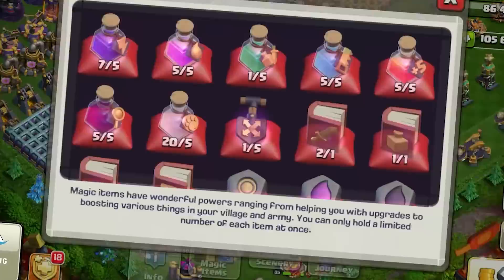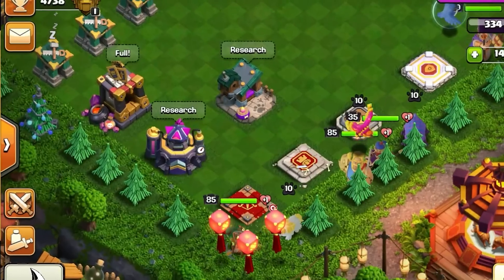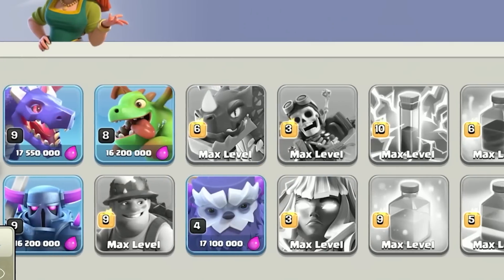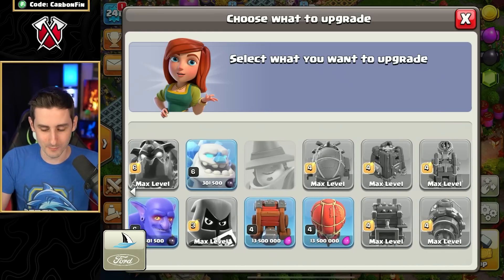So my question is: how much can we upgrade with 100,000 gems in this new update for Clash of Clans? I haven't touched anything in the update yet — no defenses upgraded, no troops. All my troops are still at the Town Hall 15 original max level.